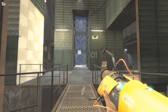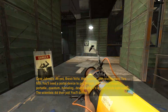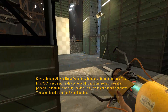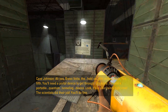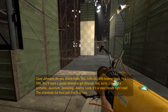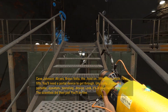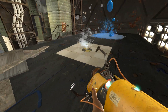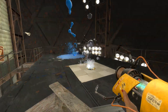Holy fuck, that was bright. Oh yes, bravo. Hold on — fit testing track. Yes, you'll need a portal device to get through. Sorry, I meant a portable quantum tunneling device — look, it's in your hands right now. The scientists did their job, you'll do fine. That is not a convincing Cave Johnson.